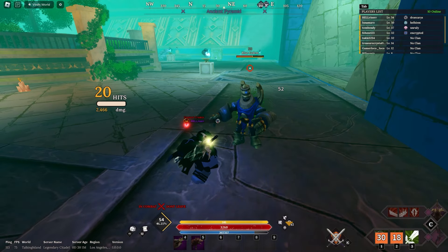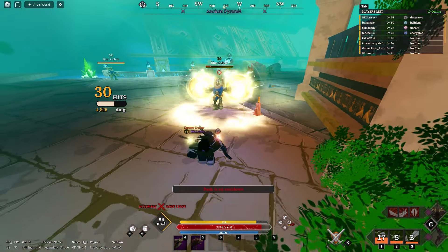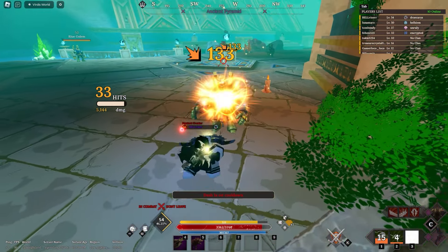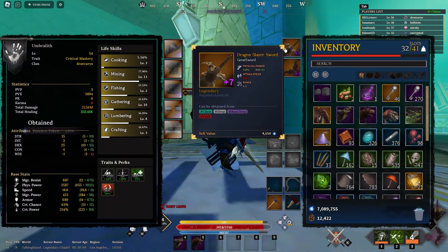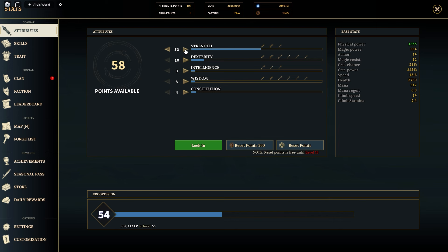We're going to deal some damage on this blue golem right now. I do 133 with crit — it doesn't do that much, but it's not that bad either. This is without any stats in my attributes.